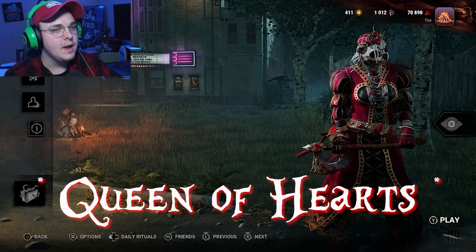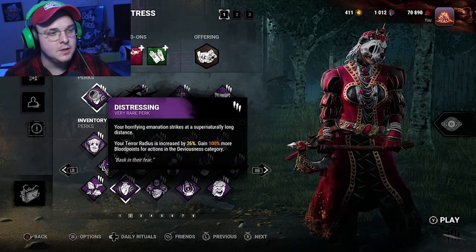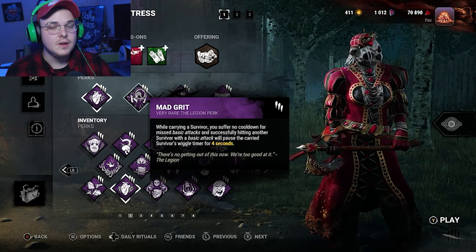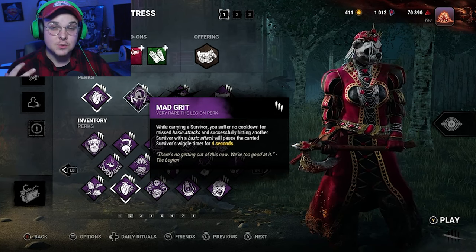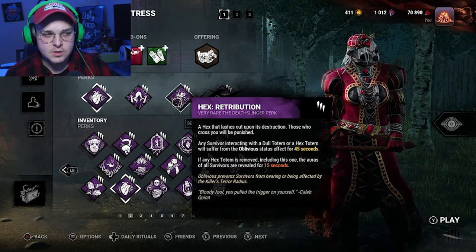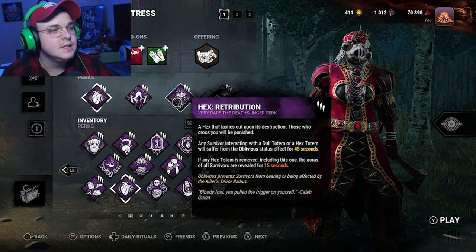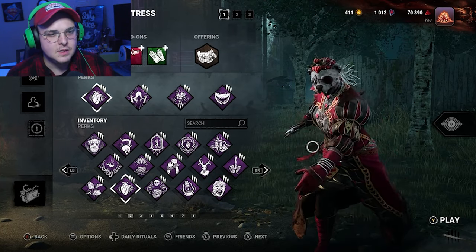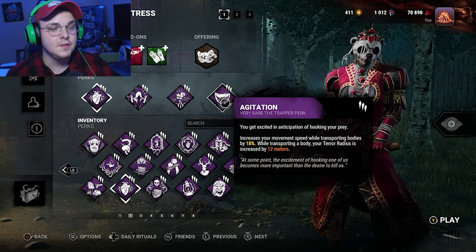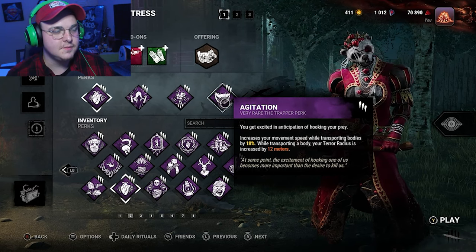As you can see, it's the Huntress. The Queen is just really angry and easy to anger. Perk-wise, we've got Distressing just because it has a heart — that's the main reason, it crests our terror radius. Then we've got Mad Grit because it says 'mad' — that's why we put it on — but you have no cooldown. Like if you're carrying a survivor, you know how usually if you hit someone else it takes a really long time? You have no cooldown, you can just swing. And then Hex Retribution — the reason we got this one is it says 'a hex that lashes out upon its destruction, those who cross you will be punished' — like Alice. I mean, the queen is very fickle and easily crossed. And then Agitation, which I forgot was on the Jabberwock, but I got that because she gets really excited at wanting to chop people's heads off.